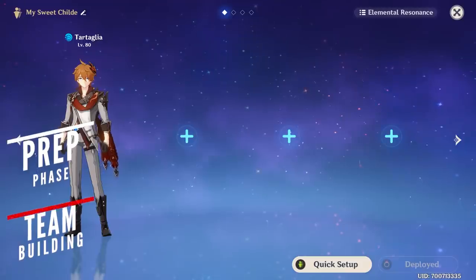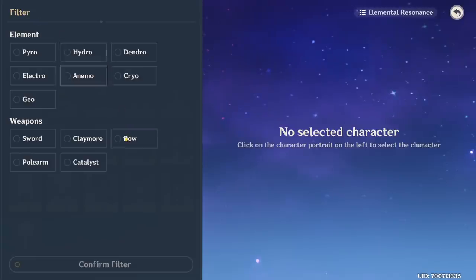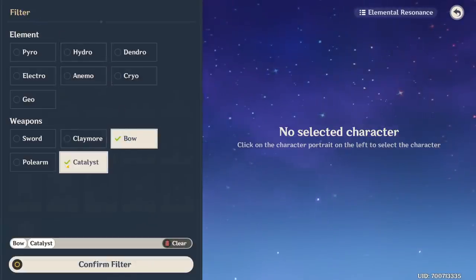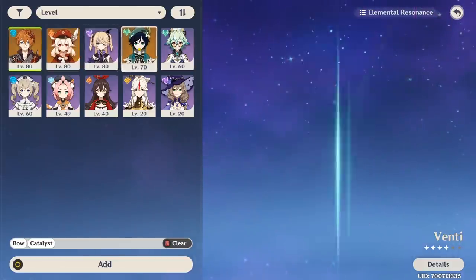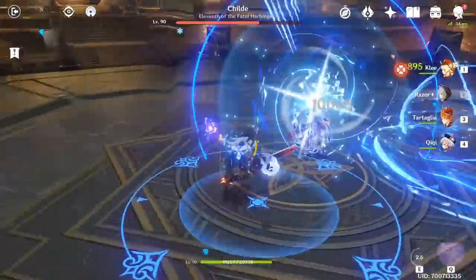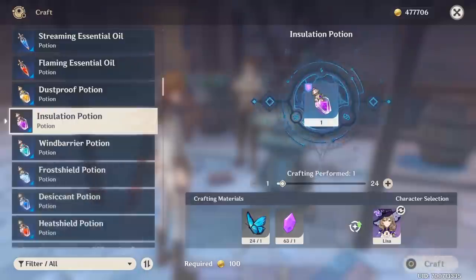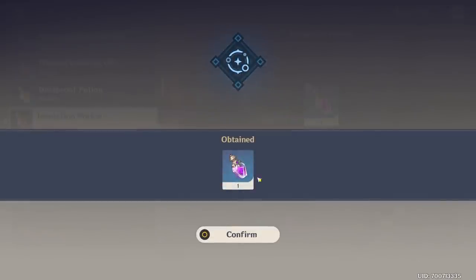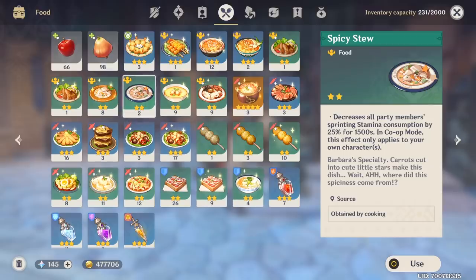The best way to prepare for this fight is by bringing as many ranged characters as possible. There will be less risk involved when fighting at mid-range with a bow or catalyst user, since you'll have slightly more time to react. Superconduct is also a great elemental reaction to bring, especially if you're going to use physical heavy hitters. If you're struggling with avoiding his attacks, you can bring electro resistance potions for his 2nd and 3rd phases, as well as stamina reduction food so you can dash or run for a little longer.